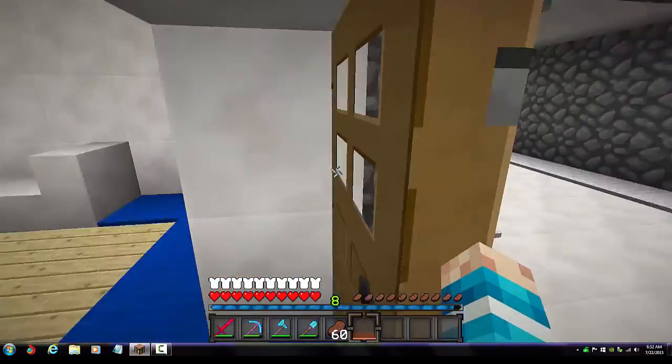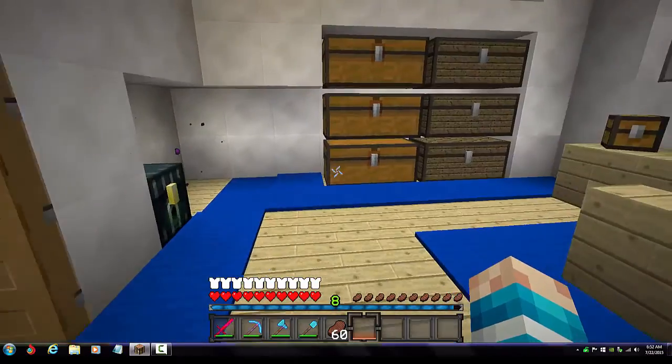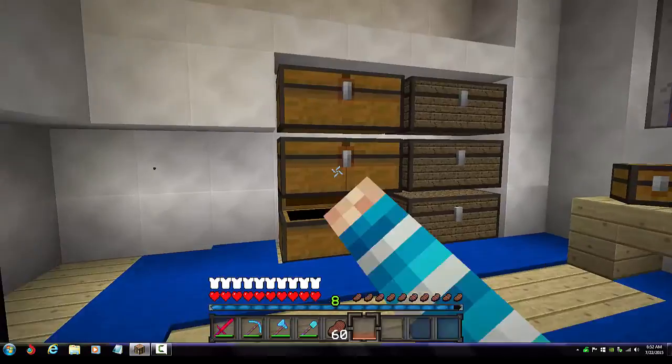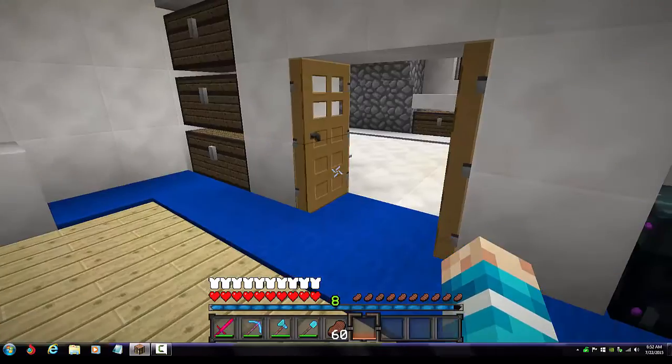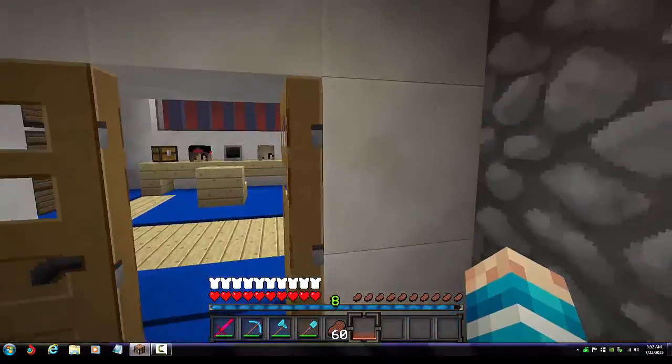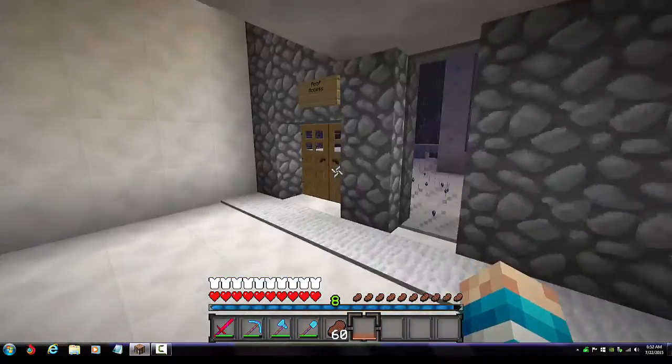In here is where my teammate who lives with me stores all his stuff. This is his room — he doesn't have a chest or anything set up, but he does store stuff in there.